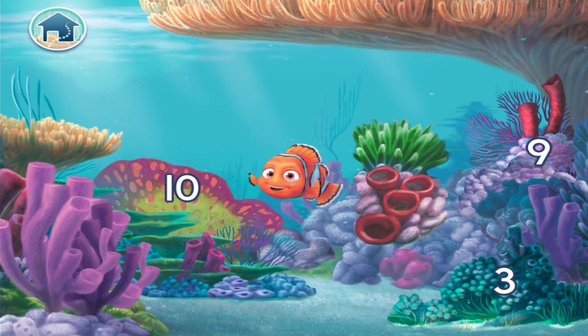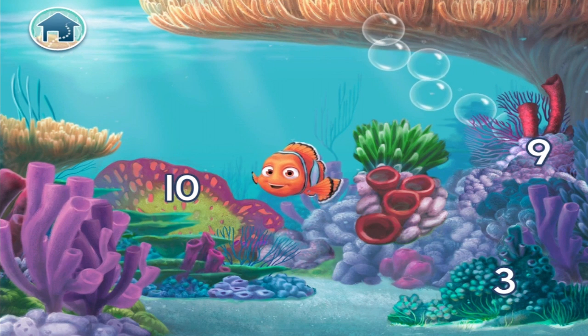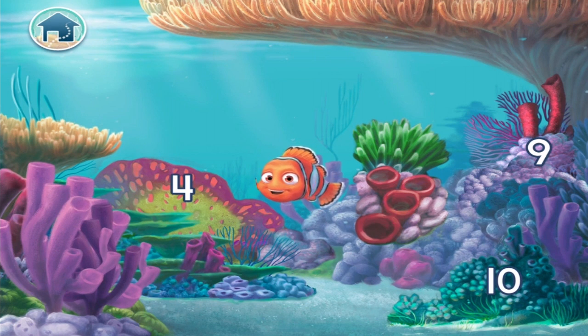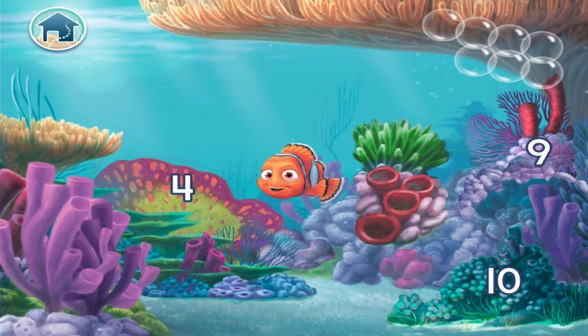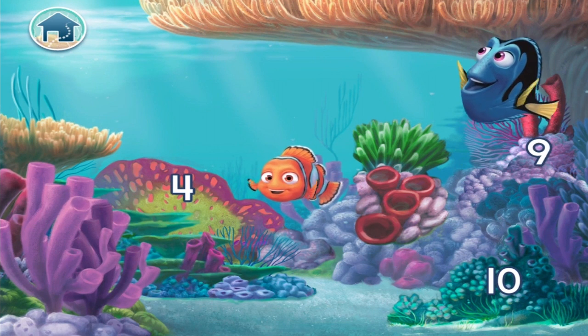It's time to play Undersea Hide and Seek! Simply tap the correct number on the sea plant, then pop the bubbles to find out who's hiding there. Look for the number 9. Bravo! Now who's hiding? 1, 2, 3... 7, 8, 9. Dad! Cool! Tap the number 10. Terrific! Now pop the bubbles to see who's hiding there. 1, 2, 3, 4, 5, 6, 7, 8, 9, 10. Dory! Gotcha!